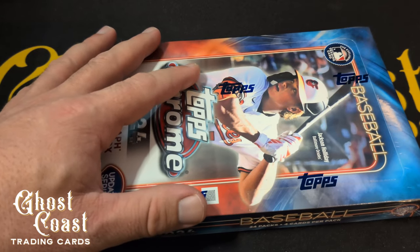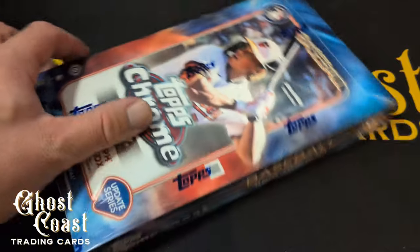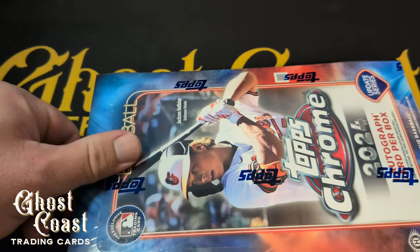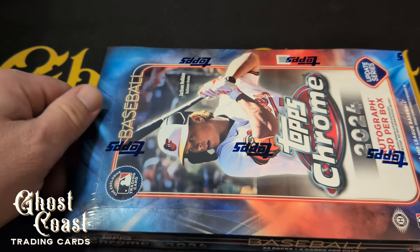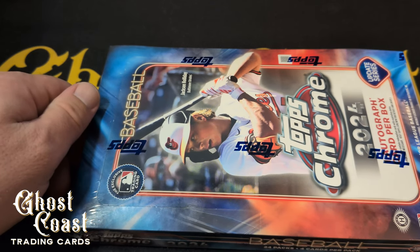That price might go down because pretty much five minutes after it released yesterday, the Skeens super refractor base was pulled — so that's out of rotation. Of course the big chase in these is the rookie debut patch. I don't think any of the big name ones have been pulled yet. Those rookie debut patch autographs are one in 2,105 hobby boxes.